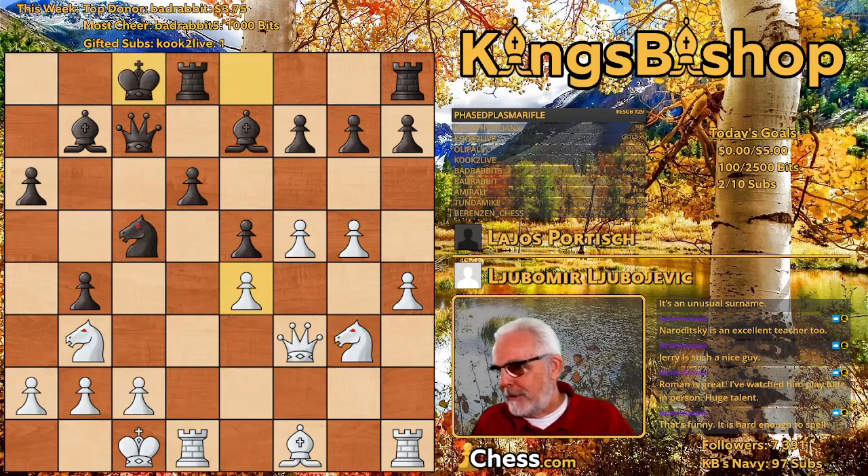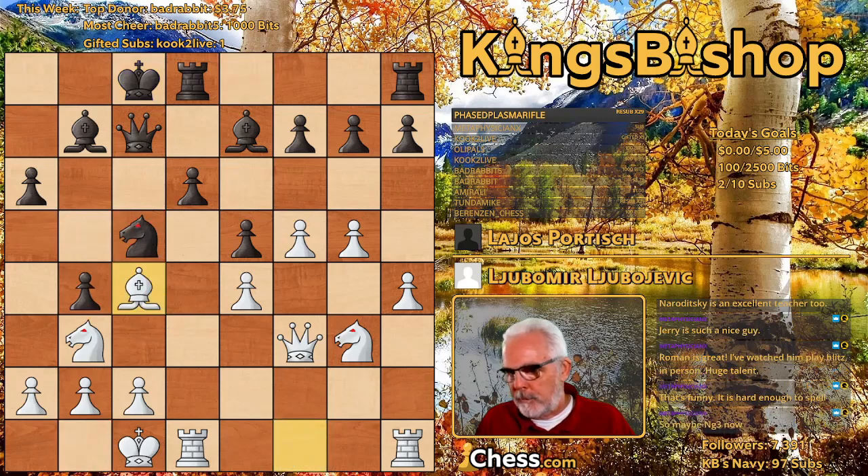Knight G3, queen's side castles. Bishop C4 — it might be necessary. Your king is wanting to get safe, so it might be necessary to play King B1. It might be advisable to get rid of this knight first — a couple of things you can do before Bishop C4.